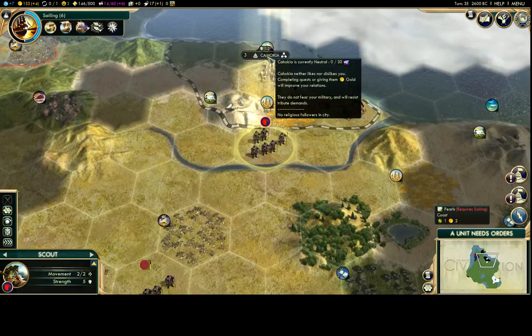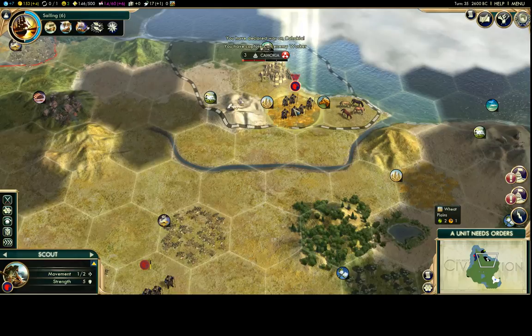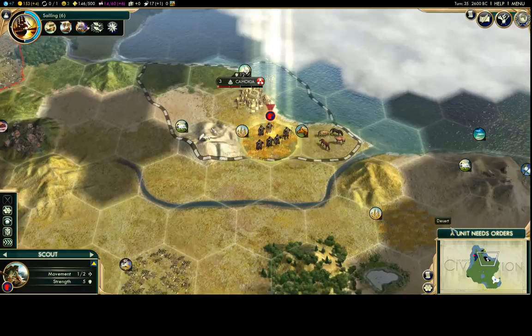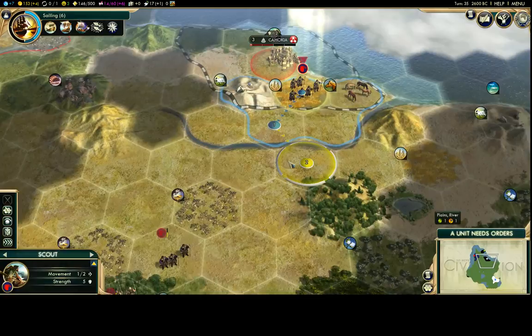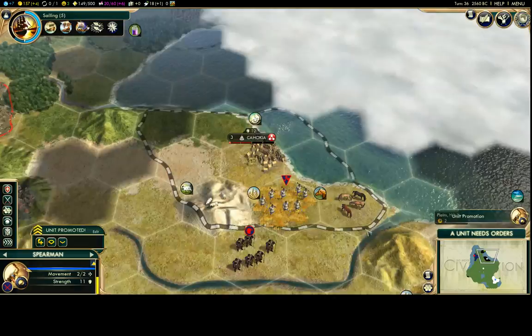Killing that camp made Belgrade happy — they jumped up to friend status and will start spawning units for me. Now for the worker steal: declare war on the city-state, move onto their worker to capture them, then immediately make peace. This is the only time you can steal from a city-state without permanent consequences. If you do it a second time, every city-state in the game will hate you. I got a free worker — that's huge, since building one takes about 12 turns.